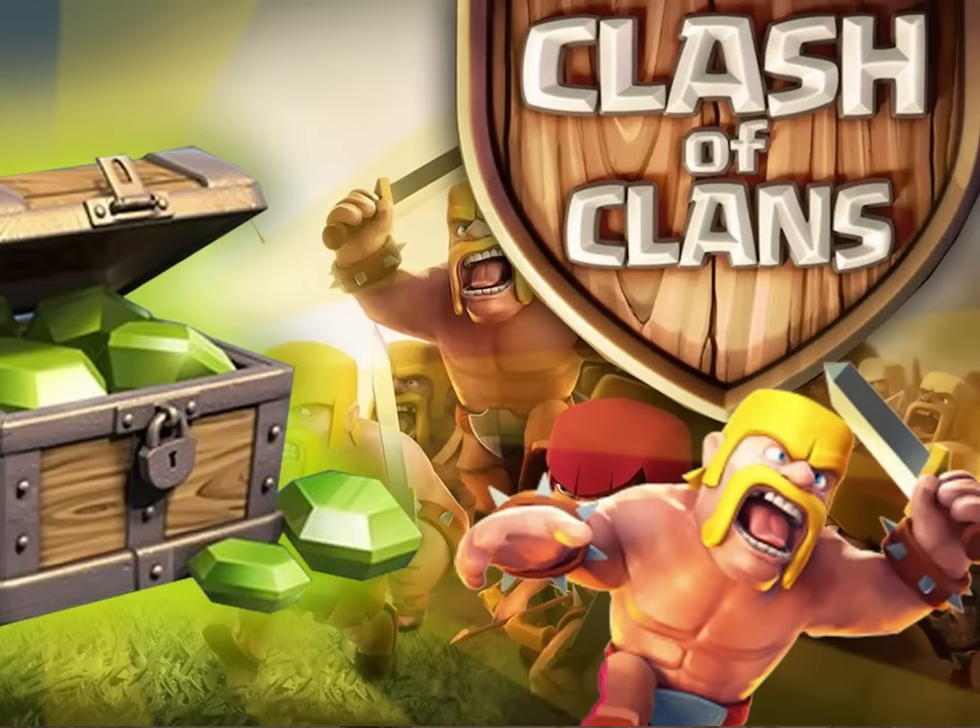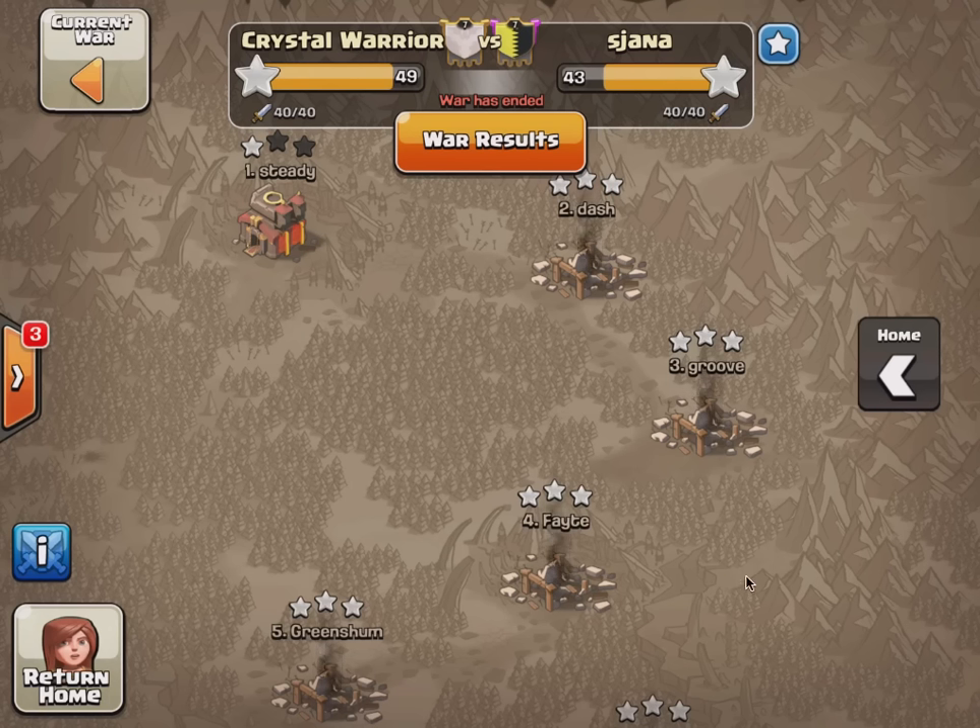Welcome back guys. I know you're looking at the screen thinking why are you looking at some barbarians and some gems? Well, we have a thousand gems to give away in our next war to the two guys who are up for the blind attacks — so if they succeed their blind attacks, they'll get 500 gems each.